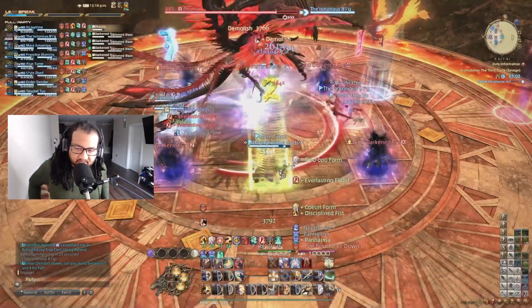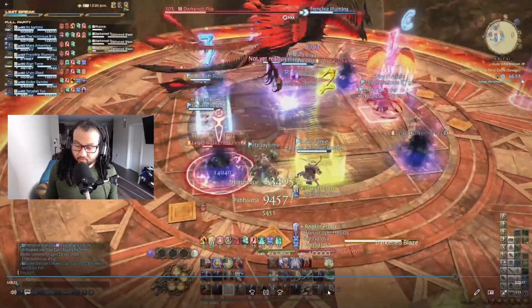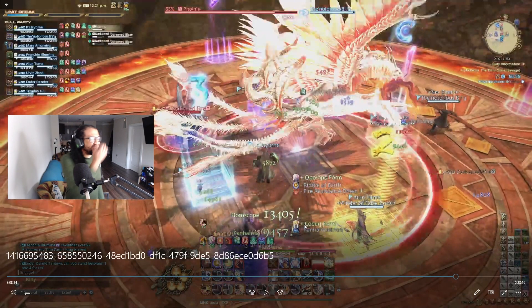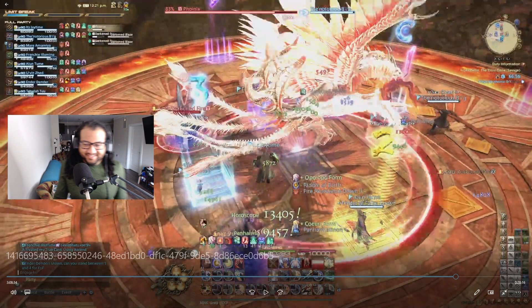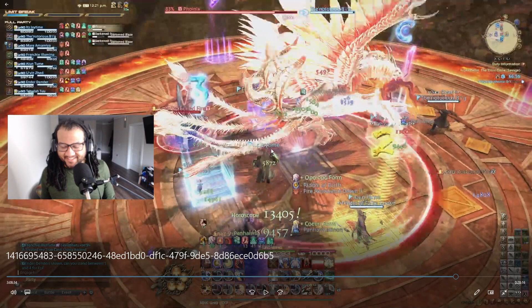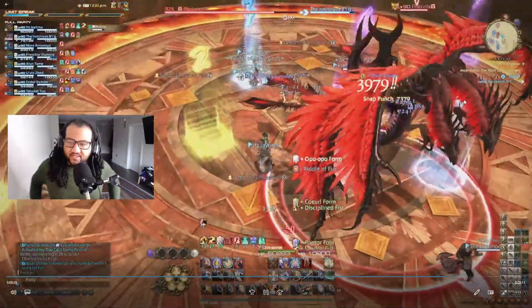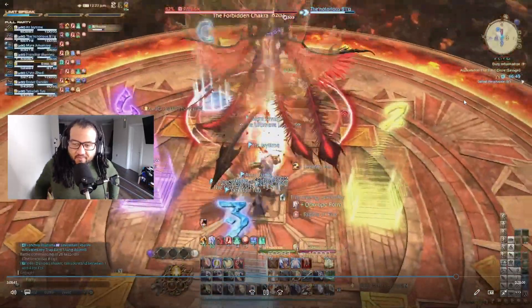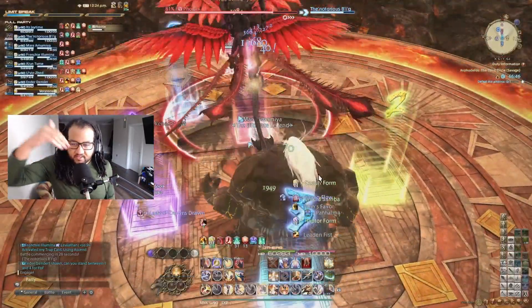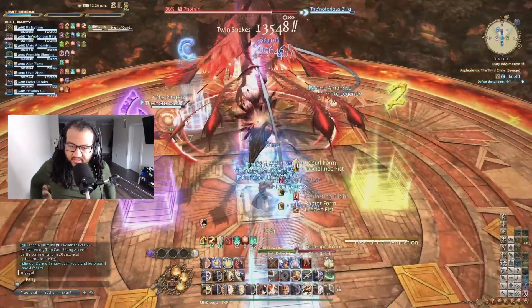As a monk, use your Riddle of Earth so you don't take full damage — it'll help your healers a lot. Then burst down the fires. For our party, we killed the fire clockwise — everybody killed the fire to their left — and it worked perfectly. The next thing is a tank buster, so we don't have to worry about that, just vibing.